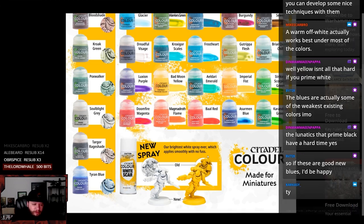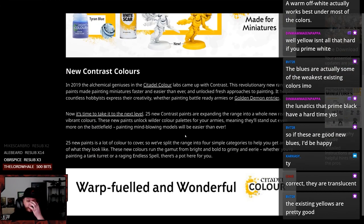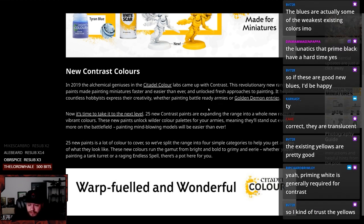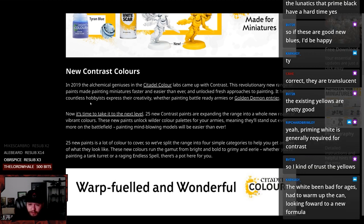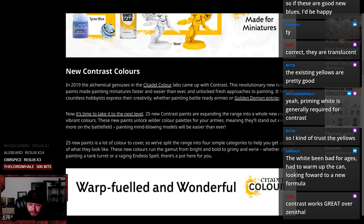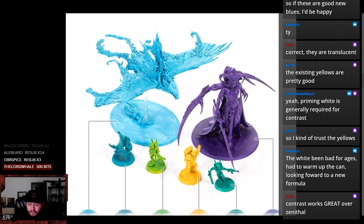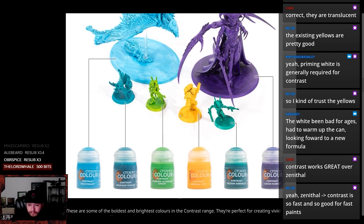A lot of painting has to do with what's underneath it. New contrast colors. In 2019, the alchemical geniuses of the Citadel Color Labs came up with contrast — a revolutionary new range of paints made painting miniatures faster and easier than ever. It helped countless hobbyists express their creativity whether painting battle-ready armies or Golden Demon entries. Now it's time to take it to the next level. 25 new contrast paints are expanding the range into a whole new realm of vibrant colors. These new paints unlock wilder color palettes for your armies, meaning they'll stand out even more. So this is like stuff primed in pure white and then they just slapped a bunch of contrast over it to be like, look at how vibrant this is. And it's pretty vibrant though. Good job.